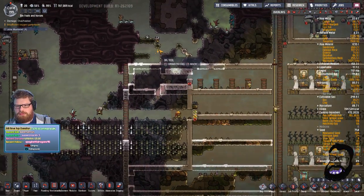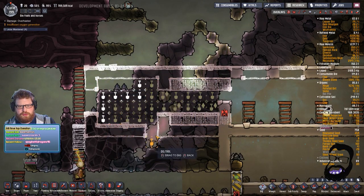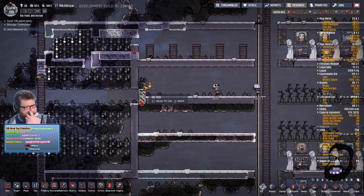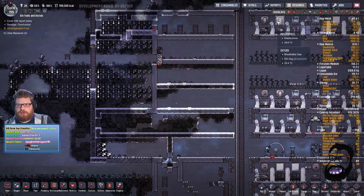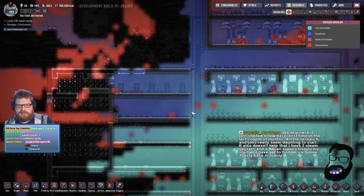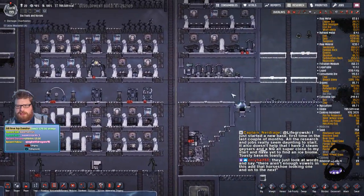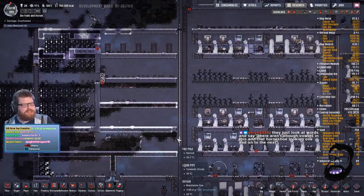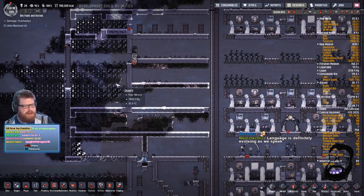So once this is done I can seal off this wall — I want to try and keep everything confined in the base as usual. And then we'll square this off and we'll have access then up to a liquid lock here, same as on this side. And then we can get out of the base. There's quite a lot of stuff I want to do today. I want to get this digging done, square off the base, and then we can really start mapping out where things are going to be.